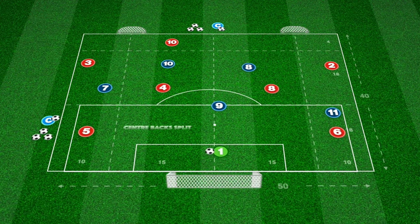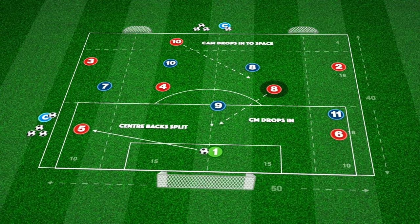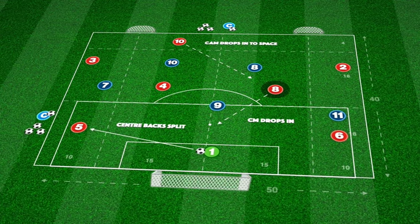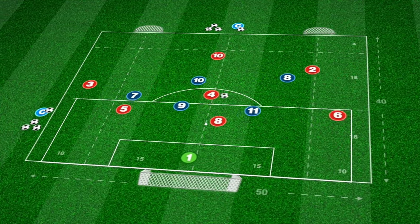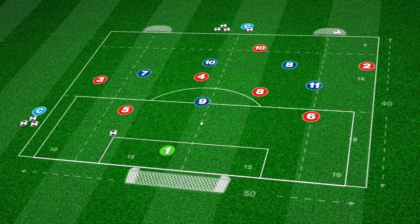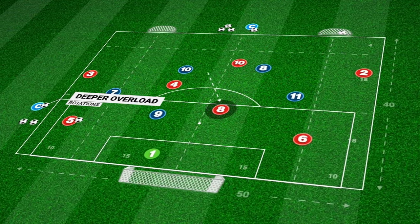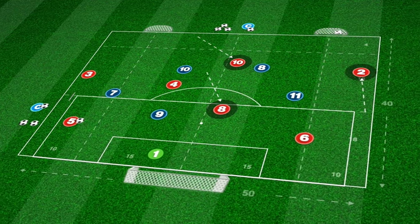We can encourage our centre-backs to split wider, creating space for one of our central midfielders to drop in, almost creating a back three plus goalkeeper. This encourages our number 10 to also drop deeper to connect in midfield if needed. This may leave space for our full-back to advance if they maintain width, as shown. These are great pictures for my players to grasp, but we'll see how they get on.